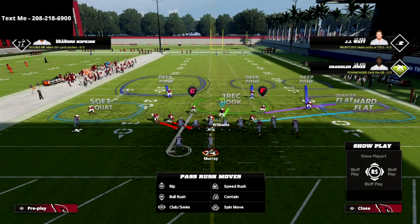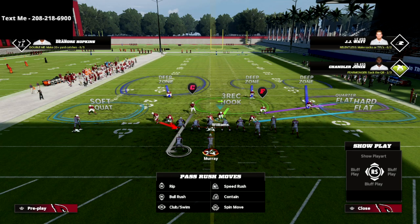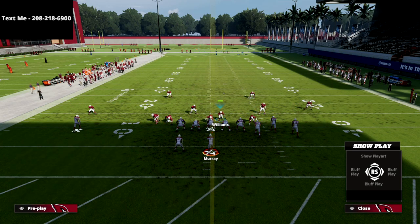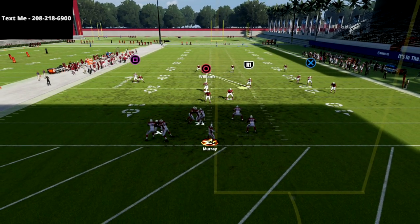To create instant pressure against a blocked running back while only blitzing two people, all we're going to do is man the running back up with the backside linebacker. We use the same exact adjustments, but now with the running back in man coverage — at the snap of the ball, that's going to pull the running back out of the way.